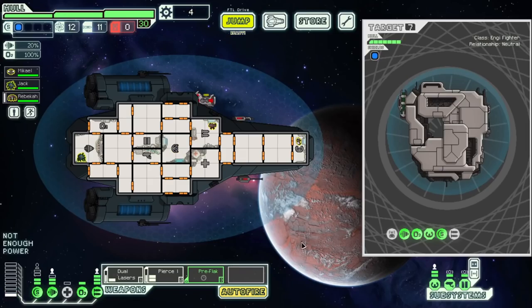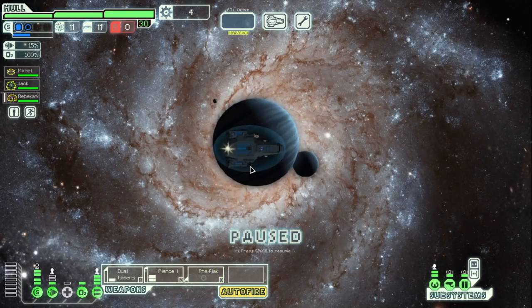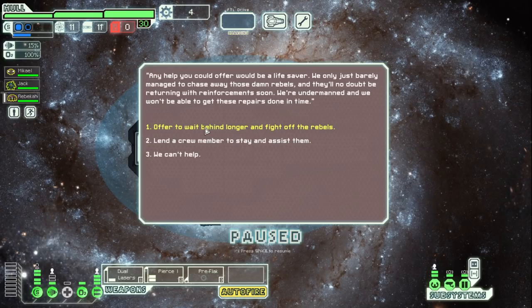Let's get a bit more power so I can get shields going. Let's fight. We could go 1.2 on the shield — wait, this really can't reach, that's a bummer. We'll skip this and see if there's anything else. We hail a station. 'Any help you could offer would be a lifesaver. We only just barely managed to chase away those damn rebels, and they'll no doubt be returning with reinforcements soon. We're undermanned and won't be able to get these repairs done in time.' So we could offer to wait and fight off the rebels — the fleet advances but we don't. We can also lend a crew member. I don't think I like either of these — we can't help.